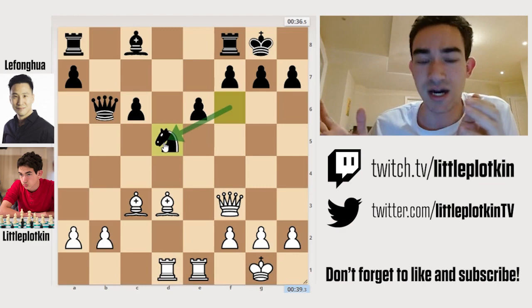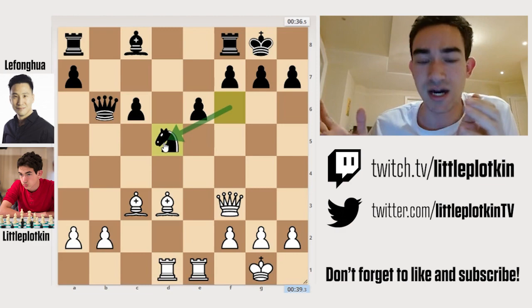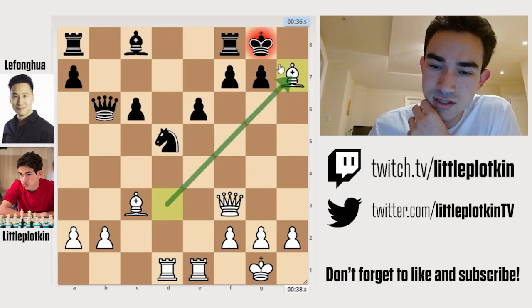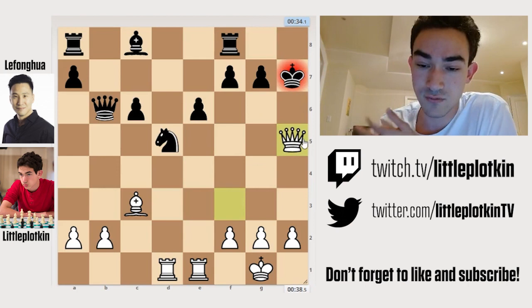So far this has been looking like an average bullet game — you're like, okay, nothing too special, you just sacked a pawn for some compensation. But what you're going to see here is probably one of the most beautiful moves I've ever played in my life. And it's Bishop takes H7. The point is he has to take — if he doesn't, his King is incredibly exposed. He takes. Now I go Queen H5, bringing a new piece into the game with tempo.